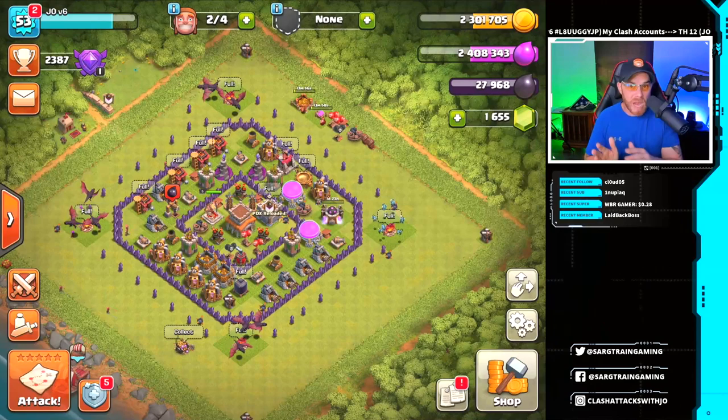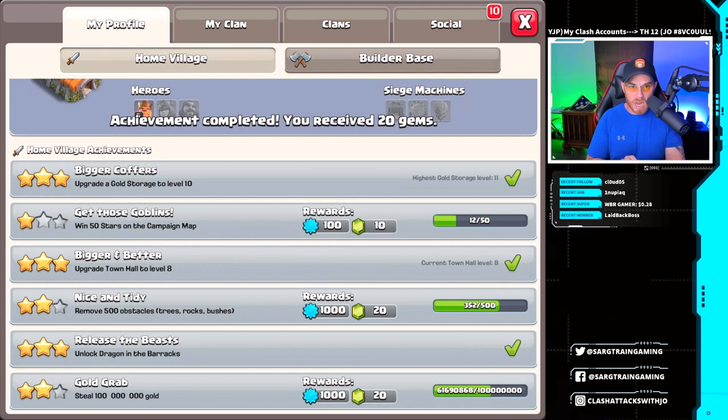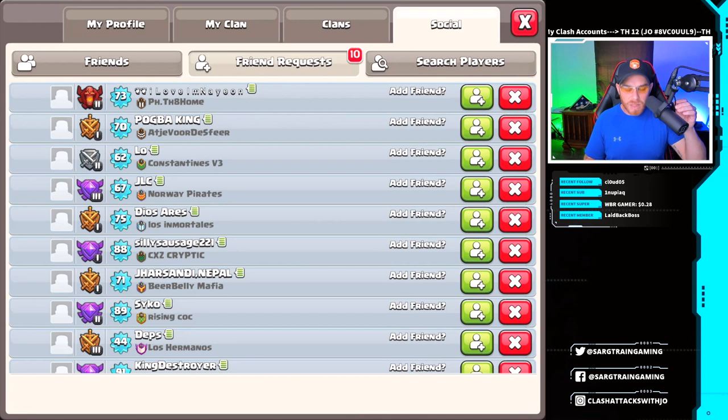We got some achievement icons. Bigger and better — upgrade to Town Hall level 8, free 20 gems. I like that. So we got 10 more icons. I love I'm Nayan from PH Town Hall 8, Home Pogbra King. Interesting name, I like it.